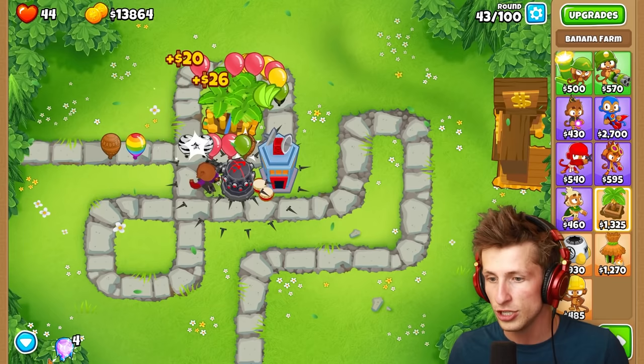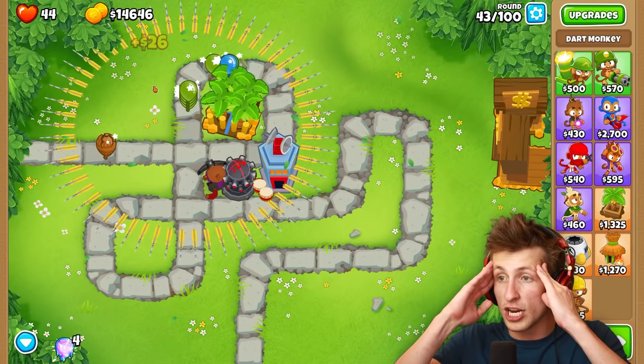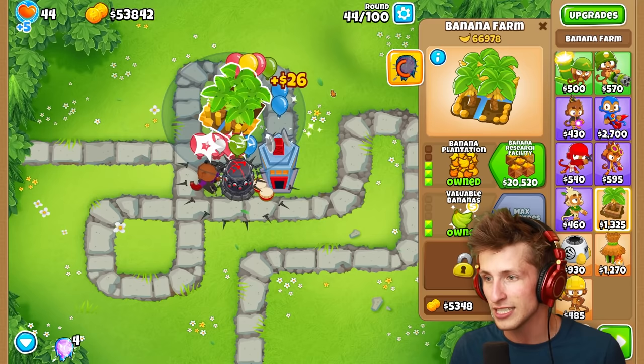Valuable bananas — we can get banana plantation. And then we can just use the ability on this. Oh my gosh, it spawns all the crossbows! That's so good, and then all the crossbows just whoosh. I love that it pauses the balloons. Anytime we need to make money, look at how much money — that's $50,000! What the heck?